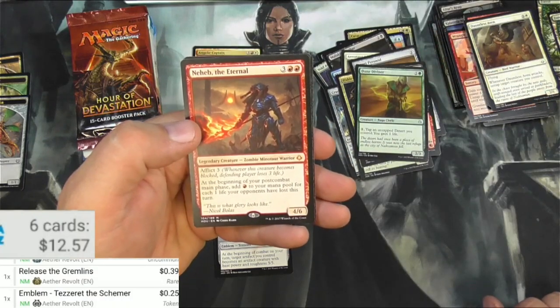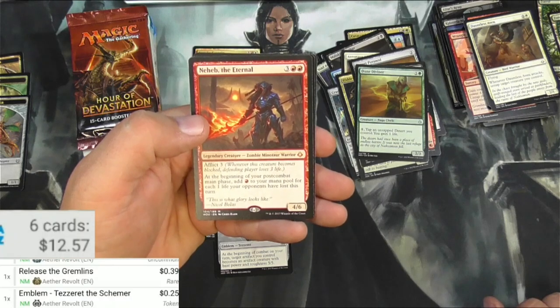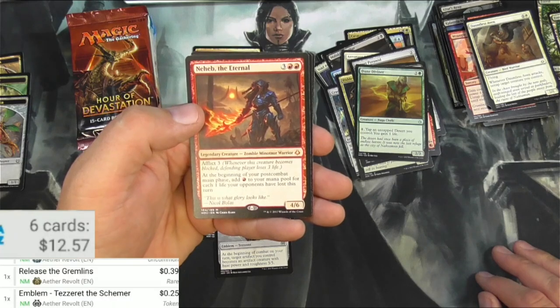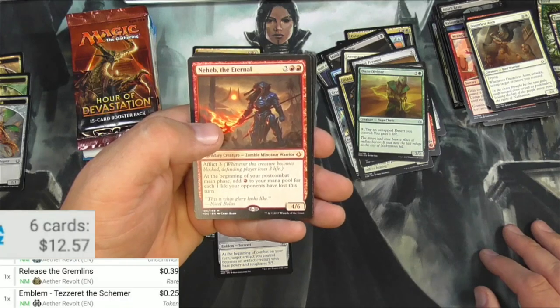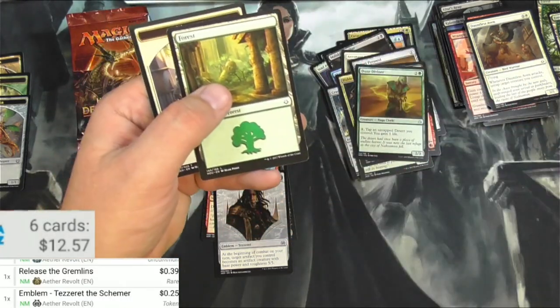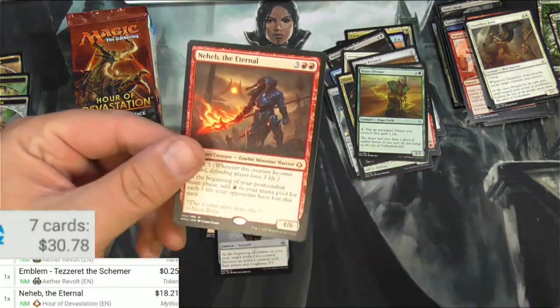He's a Legendary Zombie Minotaur Warrior. He's got Afflict 3 — whenever this creature becomes blocked, the defending player loses 3 life. Don't block him. At the beginning of your post-combat main phase, add 1 red to your mana pool for each 1 life your opponents have lost this turn. Seems solid. And there's no Masterpiece, but Neheb is an $18 card. That's great.